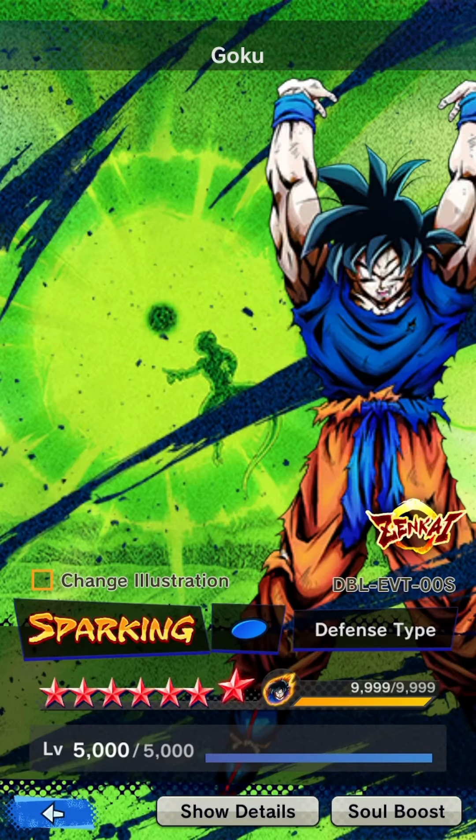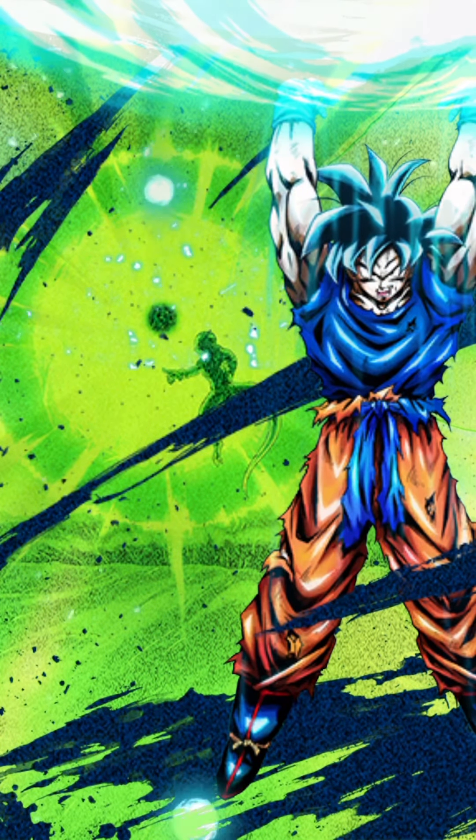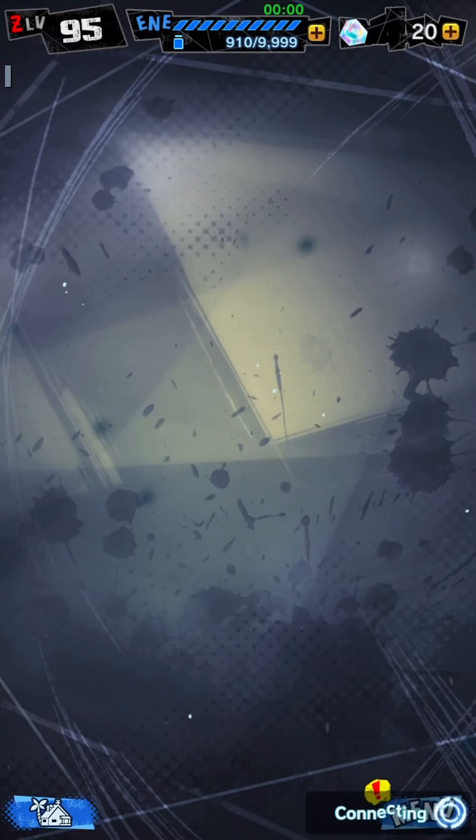Once this is done, you will need the BLU type Namek GaKa character to take part in the event. To unlock or acquire the BLU Namek GaKa, the character's Z-Power can be found in the shop's exchange shop and can be exchanged with rare medals.